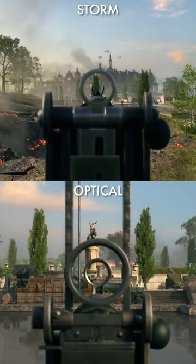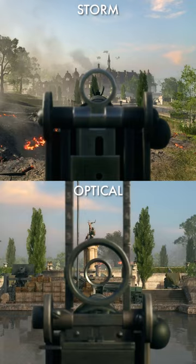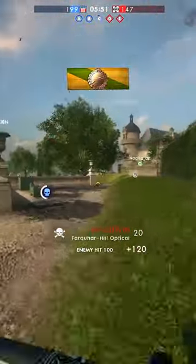The rifle is available in both a Storm and an Optical variant, with the Storm lessening the recoil burden while the Optical increases aimed accuracy. Use the Farquhar Hill to interrogate enemies into providing information on the infamous Muffin Man.